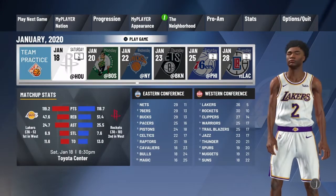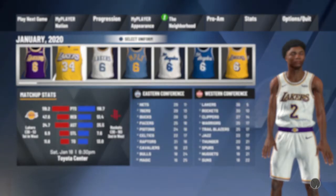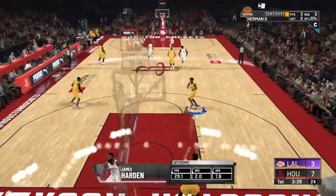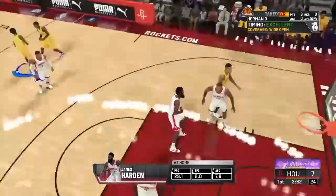I'm going to be playing the Rockets right now. It's really not a bad glitch — I'm just going to call it a 99 overall glitch. It's not even a glitch, you're just playing. So right now I'm playing against the Rockets, and what you really want to do to get the glitch, you don't even have to have a good grade. All you want to do, you got to get your takeover.